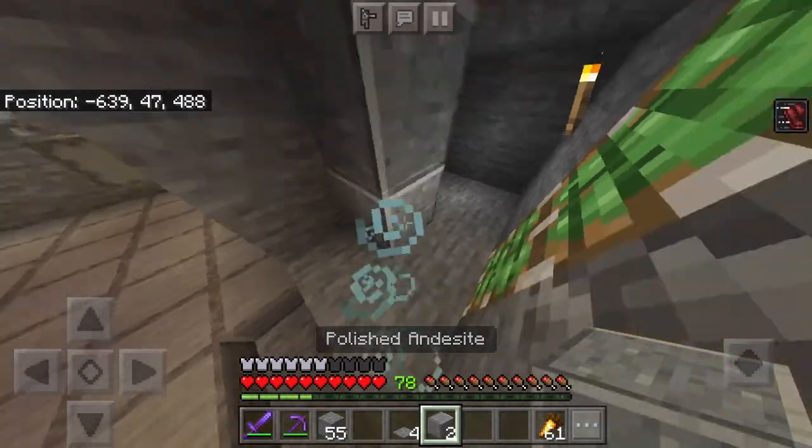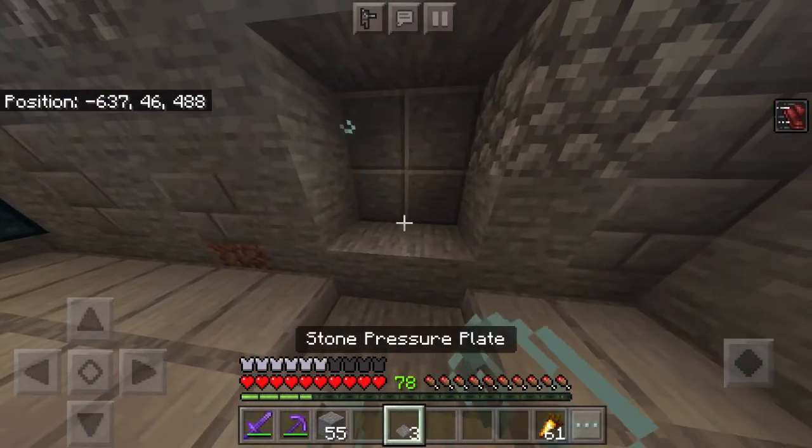Finally, place in the blocks of your choosing and put down your pressure plates.